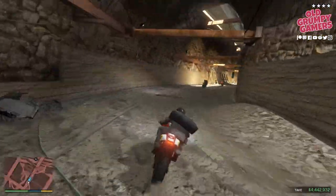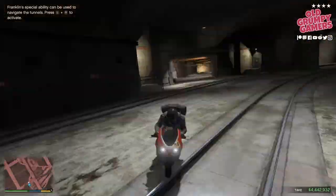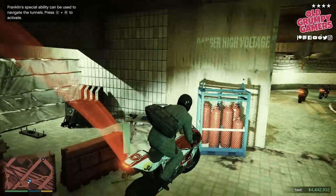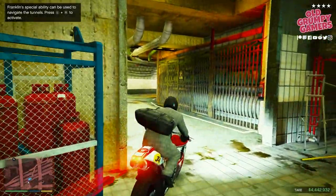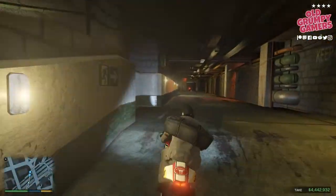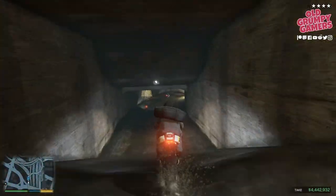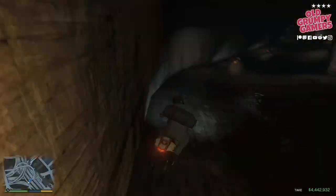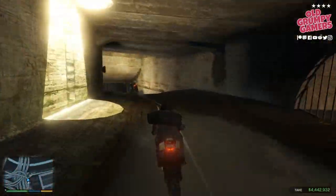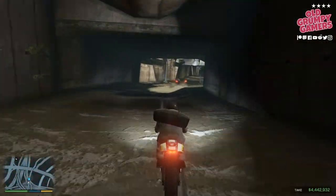Around to the left and then off to the right again. Now if you get into trouble, Franklin's ability will slow you right down and make it a bit easier to maneuver over that little tricky spot. Keep following through the tunnels — you've got a big dip there and another one coming up. As we head around to the left there's another big dip and another one. Through the cage, around to the right.